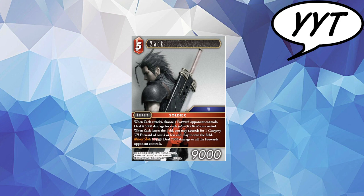I think the most interesting part of him is: when Zac leaves the field, he may search for one Category 7 forward of cost 4 or less and play it onto the field. It's better than the standard break zone one, because if he gets straight RFG'd or bounced to hand, you still get to play a Category 7 of cost 4 or less. And that hits so many good cards — there's Aeris, there's Clouds, there's the new cards if you're going down the Ice route. That then unlocks the Reno, Rude, and Rufus kind of core, which are just nuts. There's also the isolating Sephiroth. There are just so many great avenues for this guy to hit.